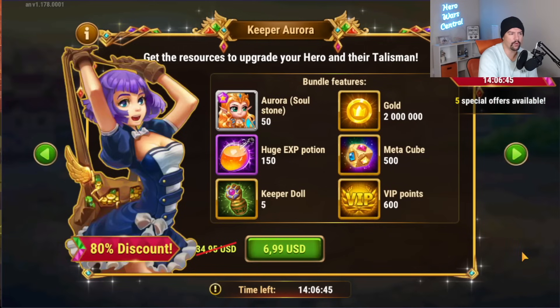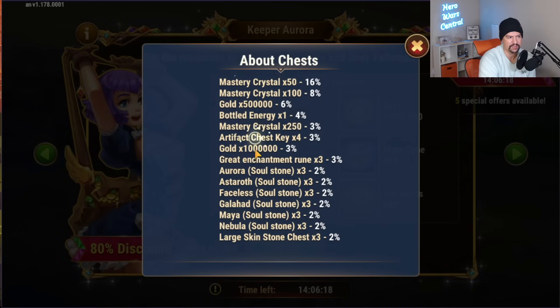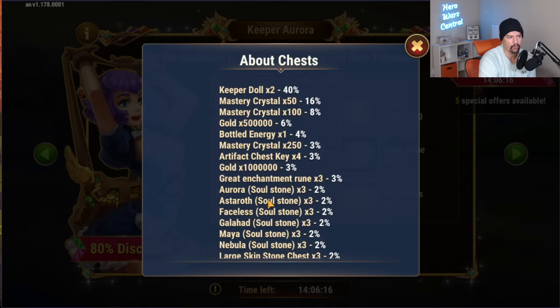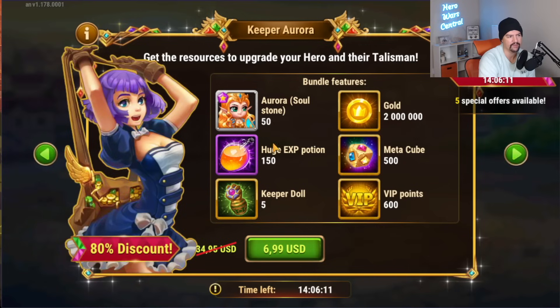Here are the bundles, and here's one piece of negative feedback: there is no way to buy these materials with emeralds. So if you have a huge stockpile of emeralds, you can't buy more metacubes or crystals or the keeper dolls. Here is the new keeper doll item — you can get keeper dolls and mastery crystals, plus miscellaneous soul stones from these chests. It looks like you can only get the crystals to level up the talisman, not the re-roll metacubes.